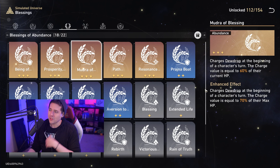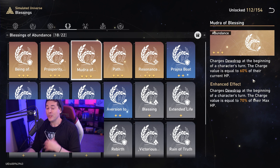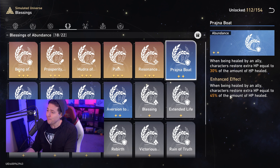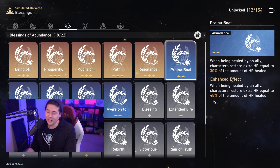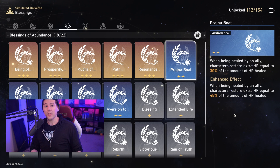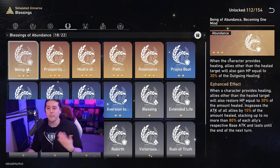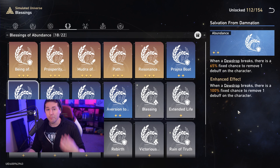Even the two-star abilities are useful. 'Prajna Boat' means when healed by an ally, you restore extra HP equal to 30% of the amount healed, going up to 45% when enhanced — that's almost 50% bonus healing, which feeds back into charging your dewdrop for damage. 'Salvation from Damnation' gives your dewdrop a chance to remove a debuff when it breaks, up to 100% if enhanced.